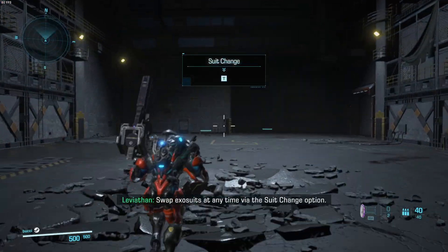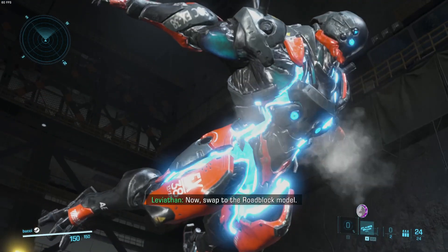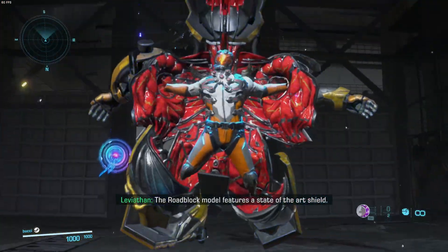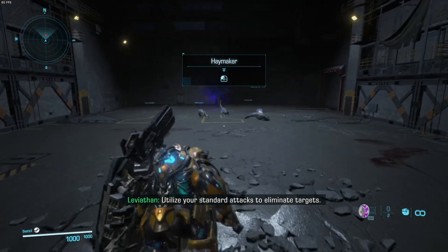Swap Exosuits at any time via the suit change option. Disengage. Swap to the Roadblock model. The Roadblock model features a state-of-the-art shield. Utilize your standard attacks to eliminate the targets.